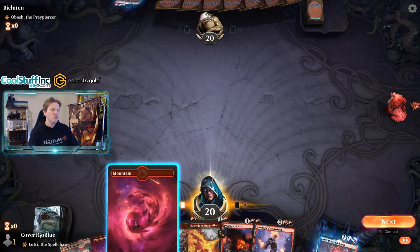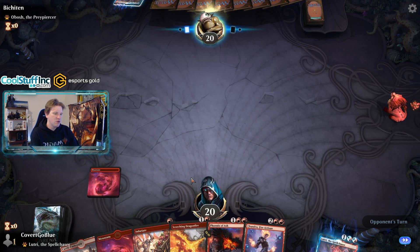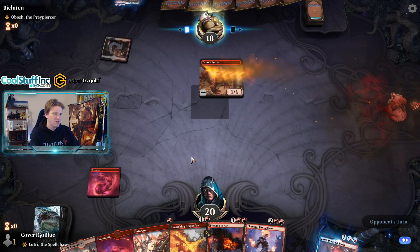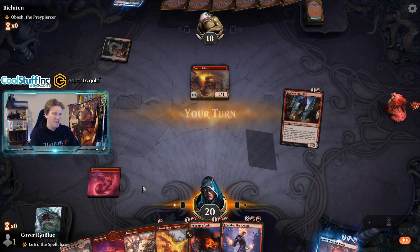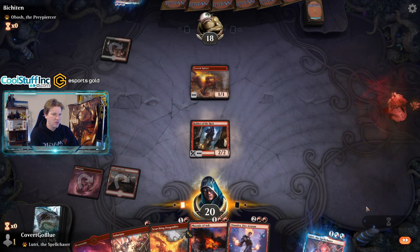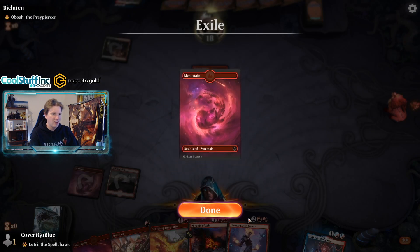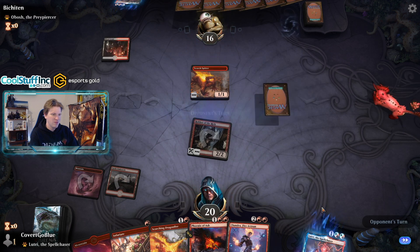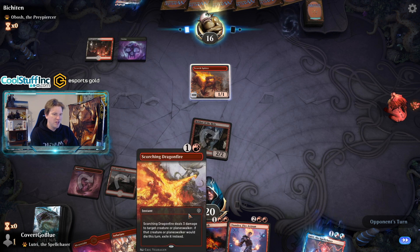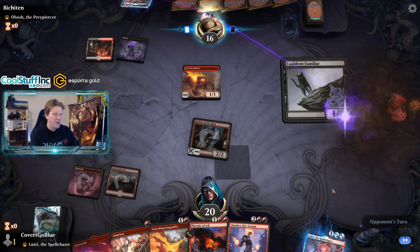Looks like we're in a mirror match, which makes having a removal spell better, and a resilient threat like Phoenix of Ash becomes better too. So being a little slower and a little bigger might be the right approach. Robber stole nothing — I hope they needed that land. It would be nice to save the Scorching Dragon Fire to go with Lutri, but we'd need to get to five mana, which might be difficult.